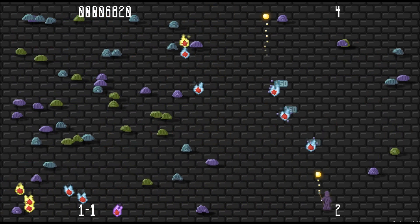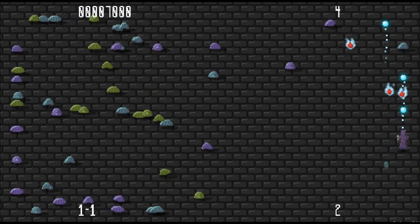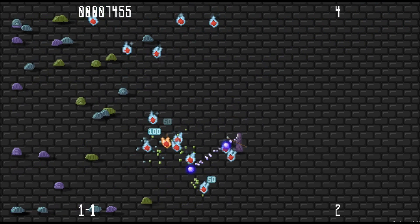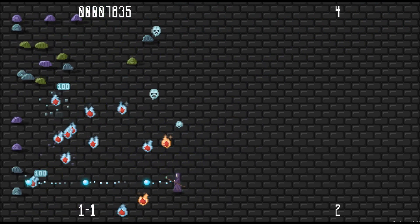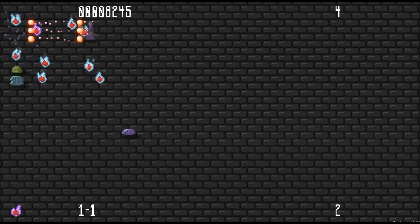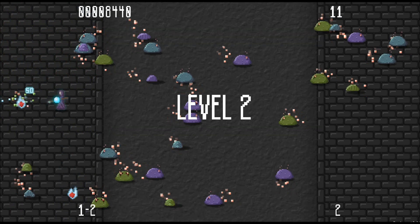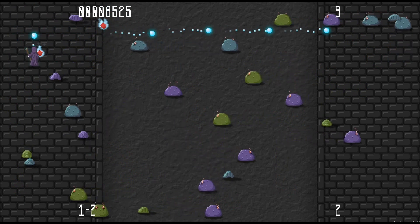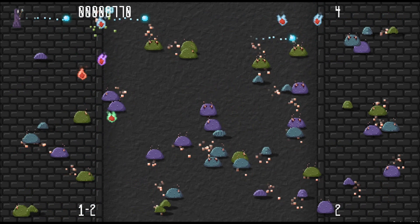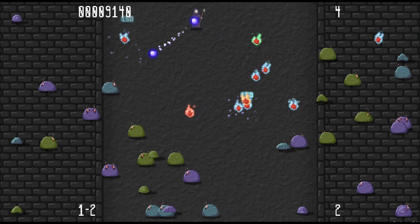Basically you're just shooting stuff. Some of the things the enemies drop are power-ups. The yellow one I just had was like rapid fire. This pink one here is homing shots, which is amazingly overpowered and great — you just shoot in one direction and it kills everything on the screen. There are going to be 40 levels and each different area is going to have a different theme. I think they're going to be phlegm, blood, bones, and bile.